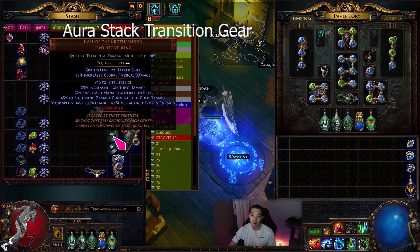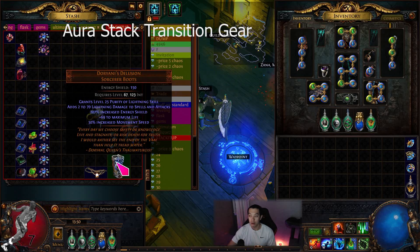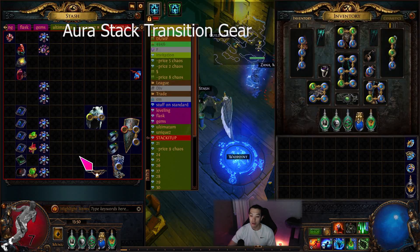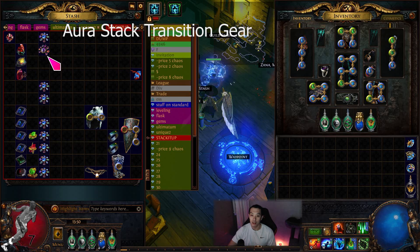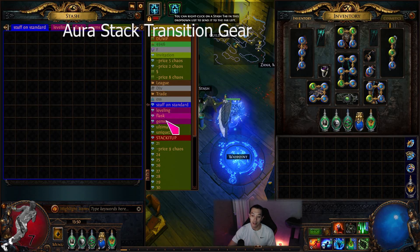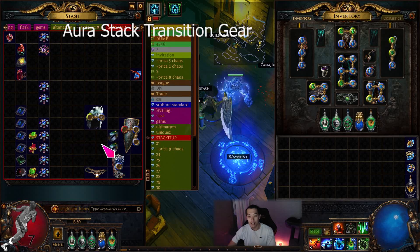I bought this item for seven or eight exalts — it's a double implicit one. Global physical damage works for Hatred and for physical spells, so if you play EK or something this is also good. We have the six-link Shavs and the six-link Cloak, and we're going to use Asenath's, so we have the gloves too. What we're really missing is Nebulis, the amulet, some gems, a large cluster, Voices, Pure Talent, RMR, and a corrupted blood jewel. Today is just farming those last pieces.